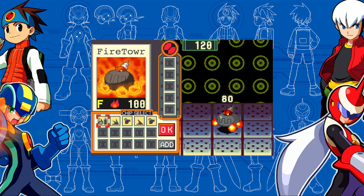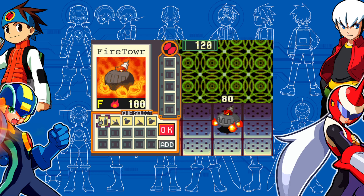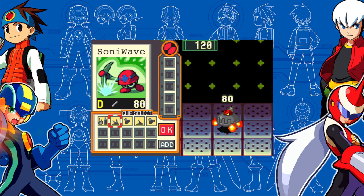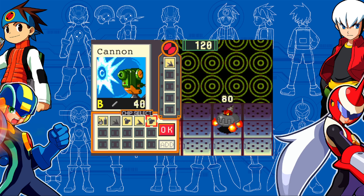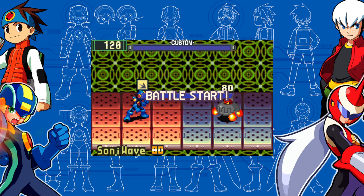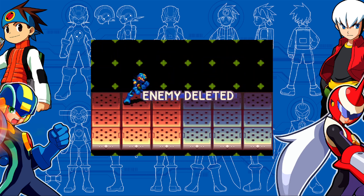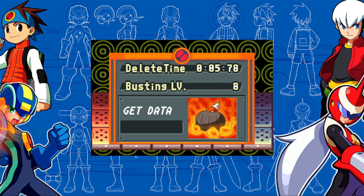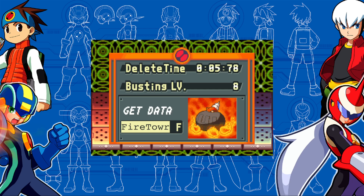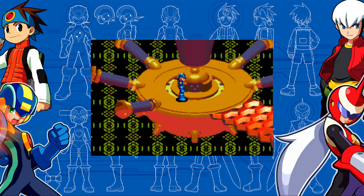I thought I would show off a virus that we didn't actually fight in the previous video. This is a relatively infrequent enemy in the oven computer, and getting its chip — I have one here — is kind of a pain. Starting the fight with a Sonowave is the best I've been able to come up with. This enemy tries to avoid being in the same row as you until it attacks.